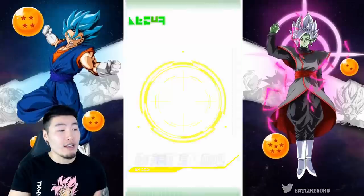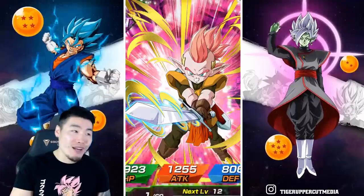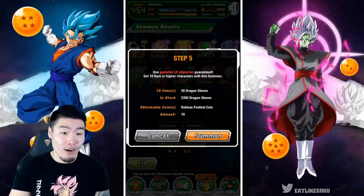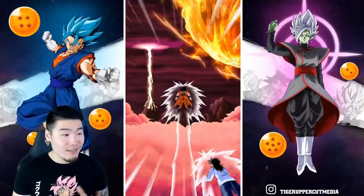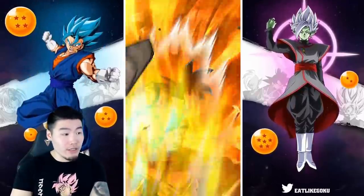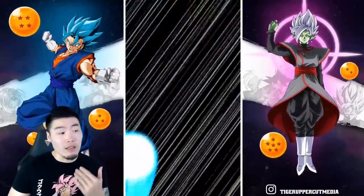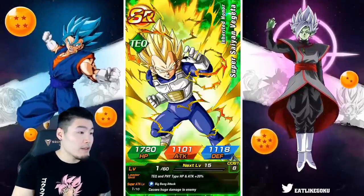We're getting gold text again — another guaranteed Vegeta fusion. On a Dokkan Fest banner it's a guaranteed Dokkan Fest unit, and on a non-Dokkan Fest banner it's a guaranteed LR. So far we're getting a few new animations but still missing a lot. We got a Jiren for our GSSR — not too shabby. This is step five, so this is a guaranteed LR character. That Trunks is new — future Trunks at the bottom left — that was a brand new character.